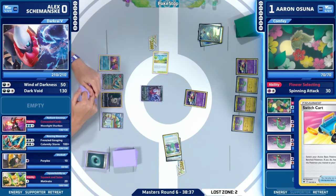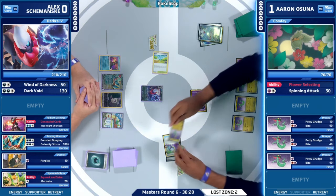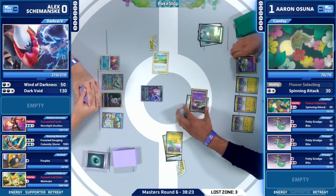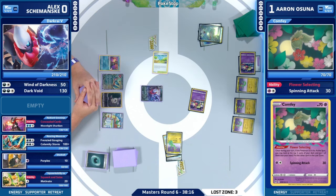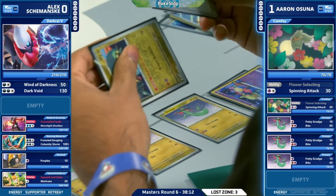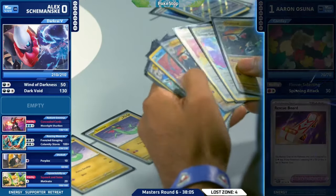The Hisuian Heavy Ball is usually your chance to maybe shuffle around the prizes a little bit. By the time you grab the Comfey V which is on the bottom, you don't even need that anymore. Colress is going to come down and we're going to find some Buddy Buddy Poffins. Like you said, there it is. Considering tossing away the Mirage Gate and the Iono — I think we are just going to have a good game of Pokémon. Have Buddy Buddy Poffin, a Switch card, and a Rescue Board in hand.